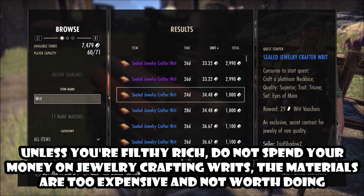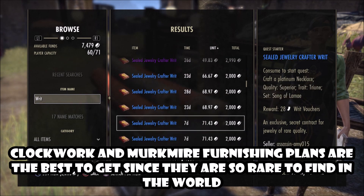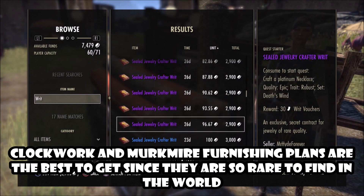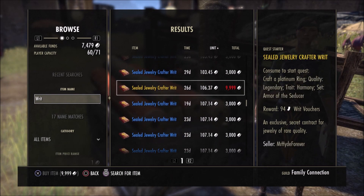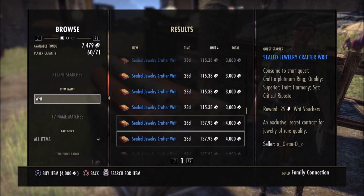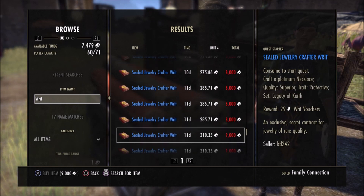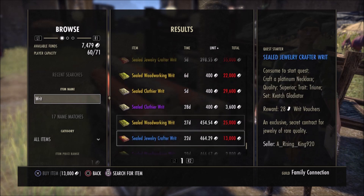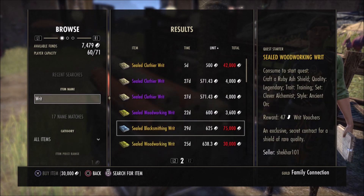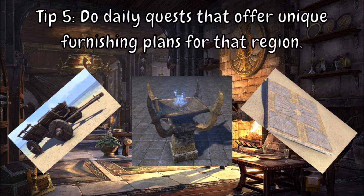In my opinion, it's worth spending writs on Clockwork and Murkmire plans since they're so hard to find in their respective zones — there aren't any great lootable areas in Clockwork City or Murkmire. Also, legendary or gold-colored plans from these vendors are almost exclusively found through writ vendors and some guild traders, so it's not a bad idea to spend writs on these as well. Remember, any doubles you acquire can be sold to a guild trader to finance your next furnishing plan purchase.